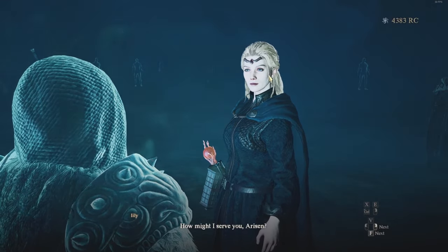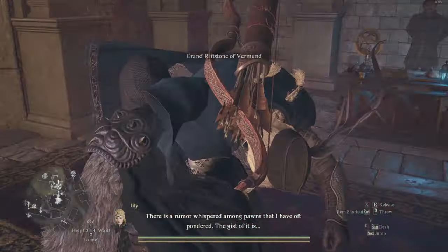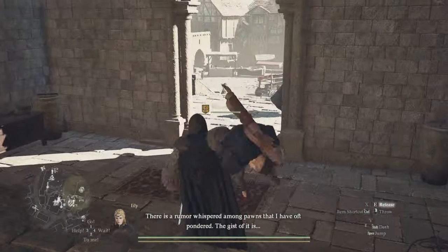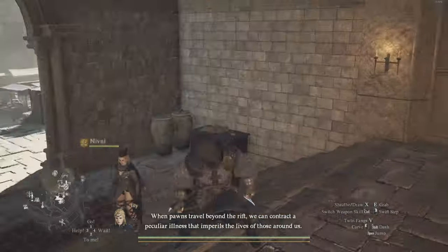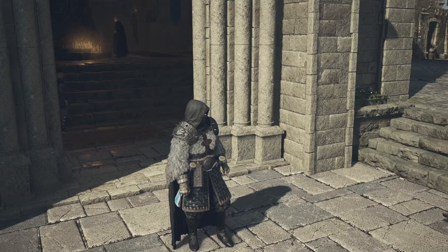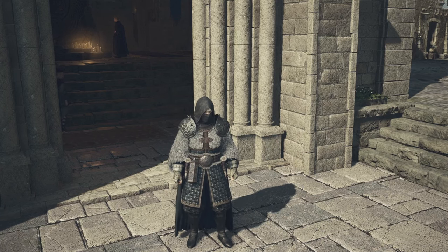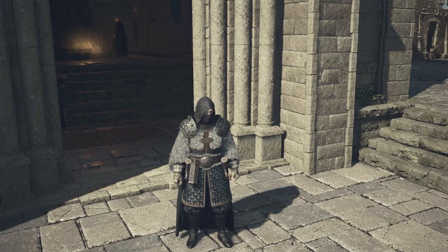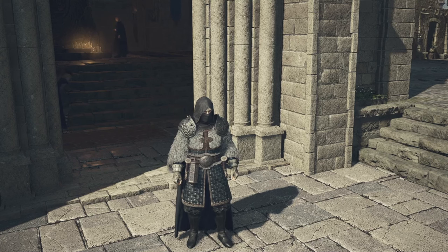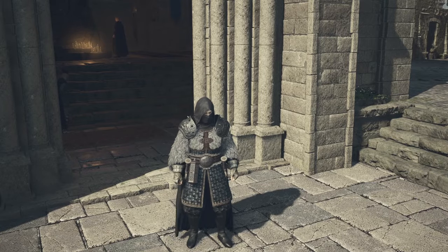The important NPCs will respawn after around one week of in-game time, so just sleep at the inn a few times. If your main pawn gets the Dragon's Plague, simply pick them up with the grab command and throw them into any body of water in the game, then go back to any Riftstone and resummon them to resurrect them. For any hired allied pawns that have it, just dismiss them, and that should keep your game safe from the Dragon's Plague.